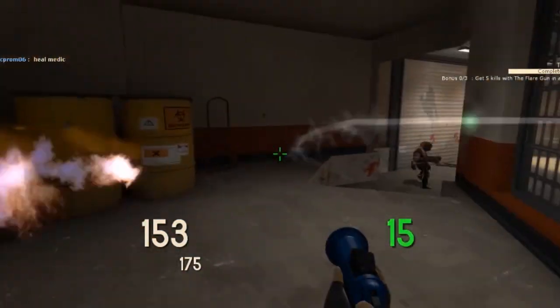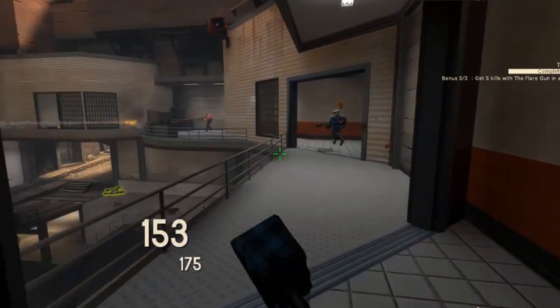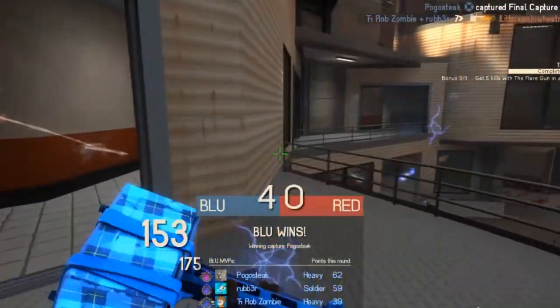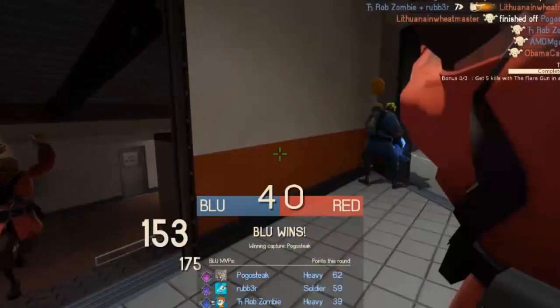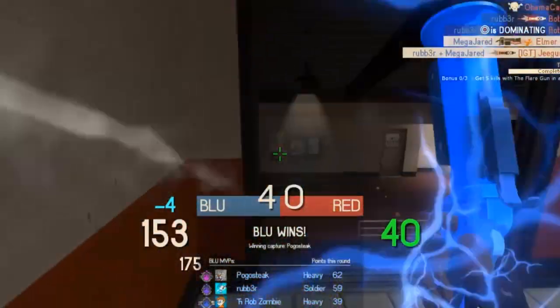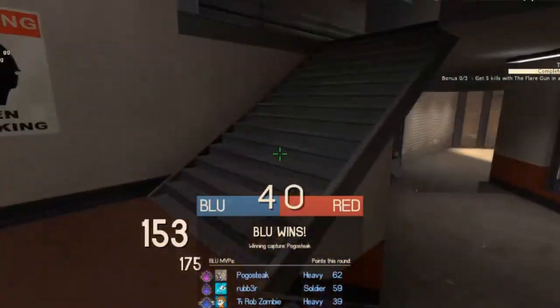So all in all, the Dragon's Fury is pretty powerful if it's being effectively used, and even more powerful if being used with the Fury Flare combo. The weapon is also a pretty good flank weapon, and if you manage to get behind the enemy team and use it, you can kill most classes before they even turn around to fight you. This weapon is more effective if used at closer range, but medium range is pretty good too.